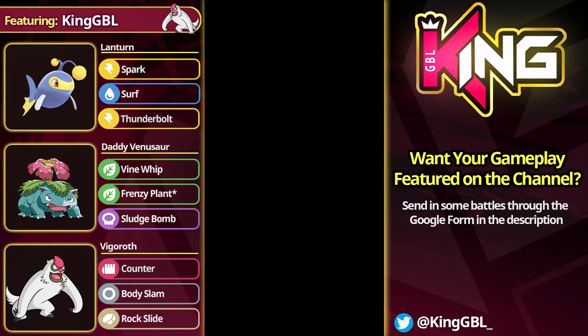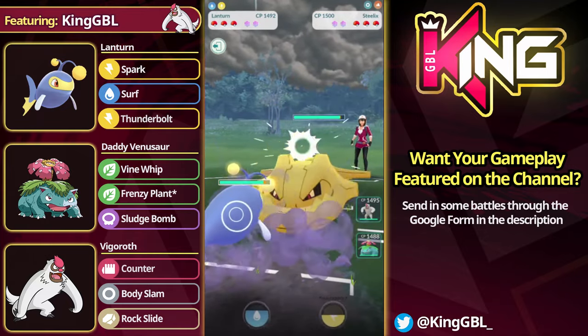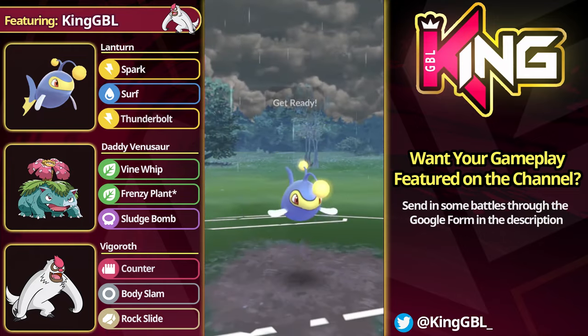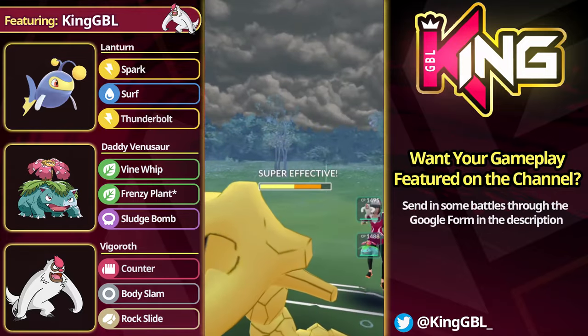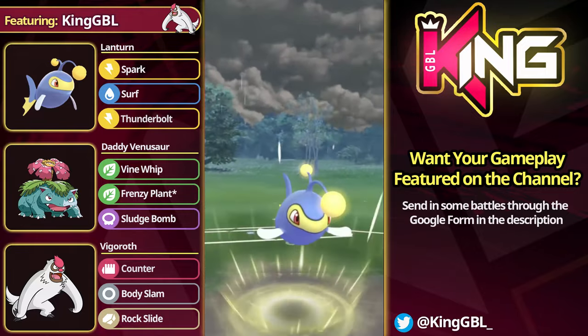This team composition seems like a bit of a death sentence for Venusaur. If you ever do get a Dragonite safe swap, what I recommend doing is chipping with the Surf and then going into the Venusaur. The opponent will get off one Dragon Claw. Without the Dragon Breath damage, you should be able to live it and get off a Frenzy Plant, which — after the Spark and Surf damage and a few Vine Whips — will basically take it out. So if you get a Dragonite safe swap, chip it with a Surf, go Venusaur, if you're playing against the Talonflame lead.